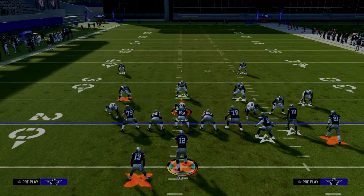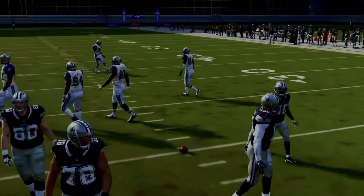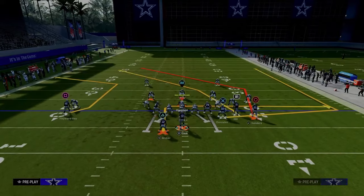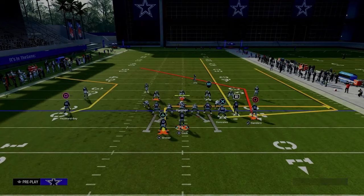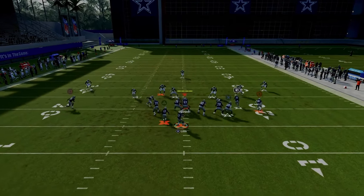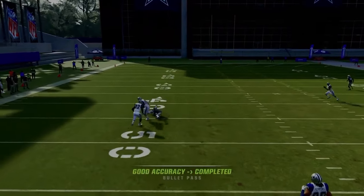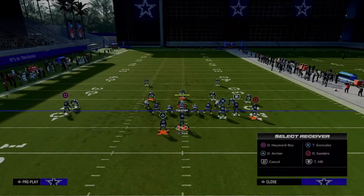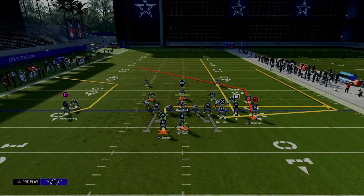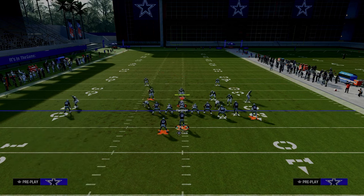Running this play with the bunch to the short side of the field shows a later read that might even be better. Against cover three to the short side, the post route still has a good chance of being a big gainer, though probably not a one-play touchdown since the deep defender on the left might roll back.